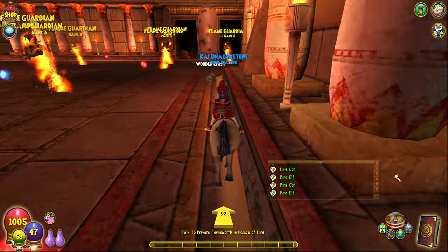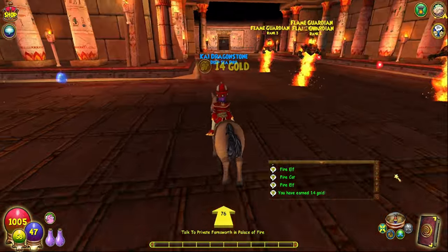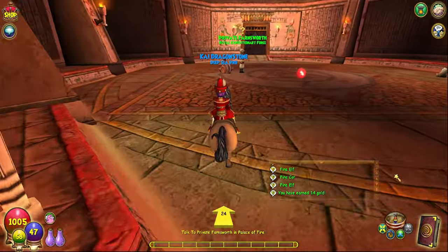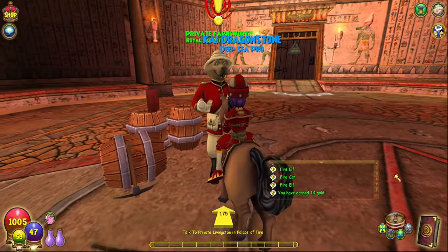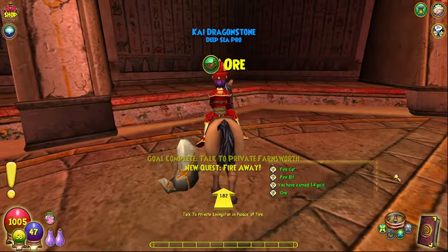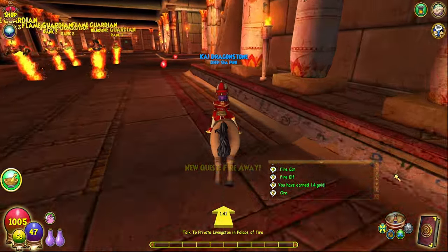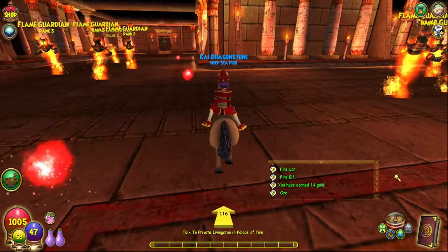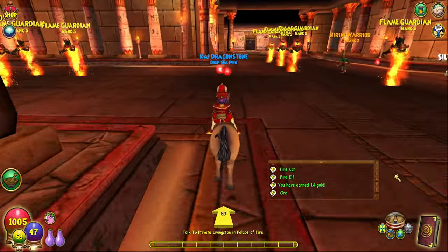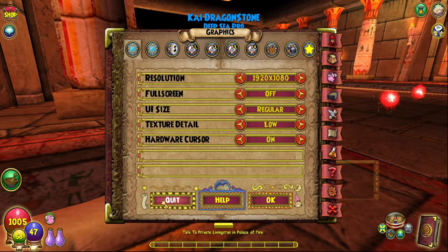Thought I was gonna go say hi to Archibald. Archibald! Private Archibald! Hello! I guess we're talking to Farnsworth and Orr. We'll take the side quest and do it later. Basically, we're gonna do the Palace of Fire, the Throne Room of Fire, and then get into the ice areas and do the entire ice area. Oh - we're glitched. That's why. Alright, one second, we gotta log out and log back in. I will be right back.